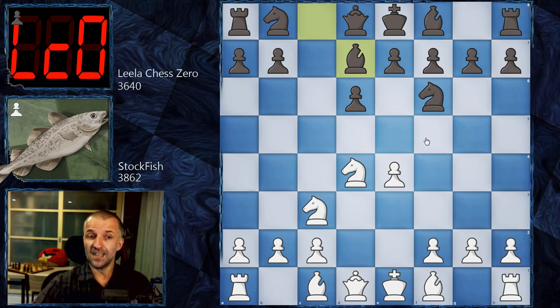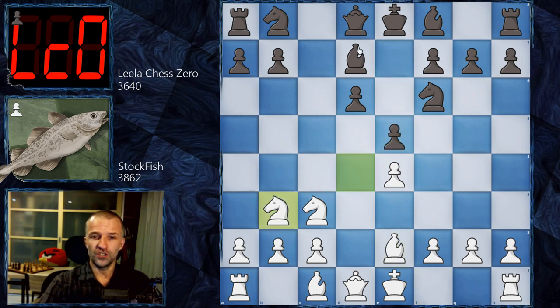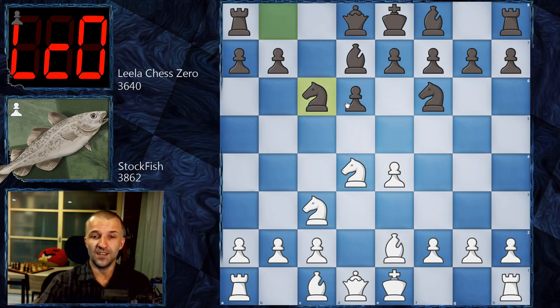It's not the strongest variation, but Bd7 has an idea: to play d5 as fast as possible. For example, after e5 kicking the knight to b3, and with Be2 on the board, the main idea is e5, then Bc6, and the knight can come to b6 while the d-pawn gets pushed. Once you can reach d5, you should be fine with Black.